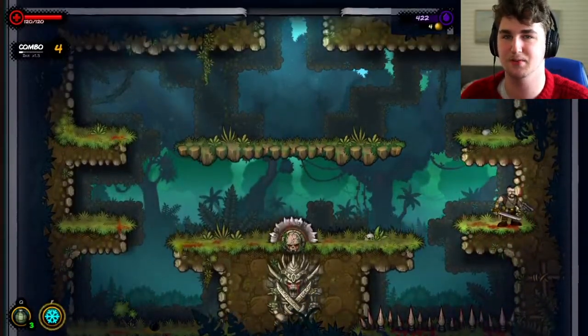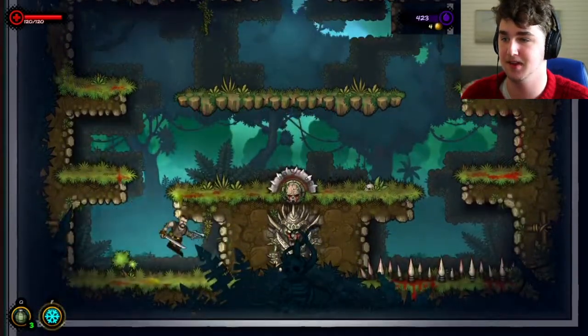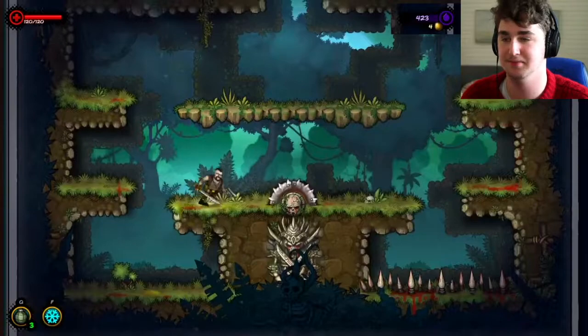I can double jump. I can collect this ink, which you can see on the top right. I almost just died. I wouldn't have died, but I just almost died in my heart.